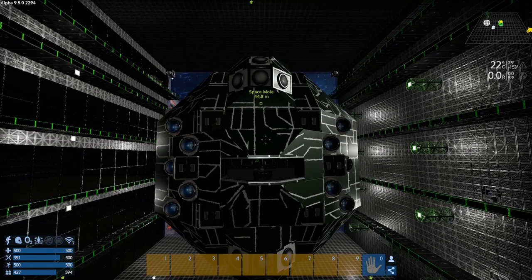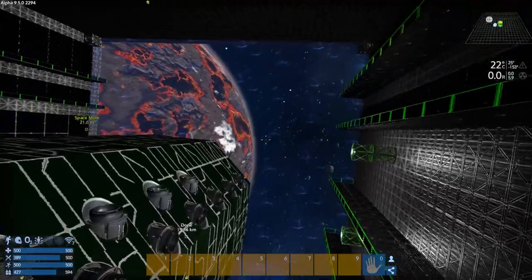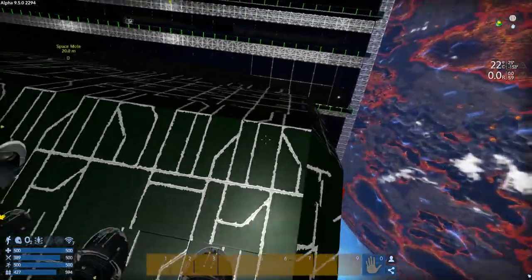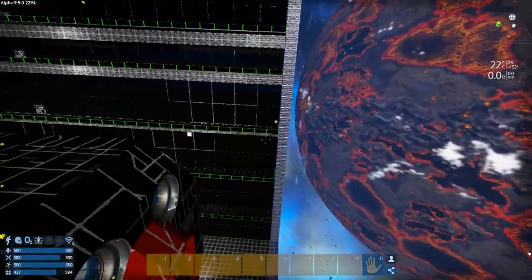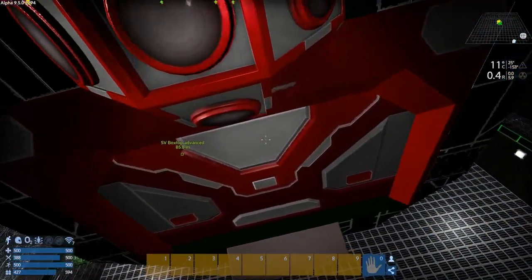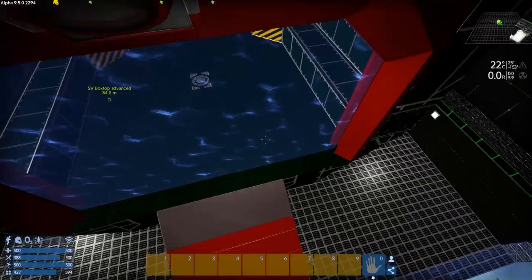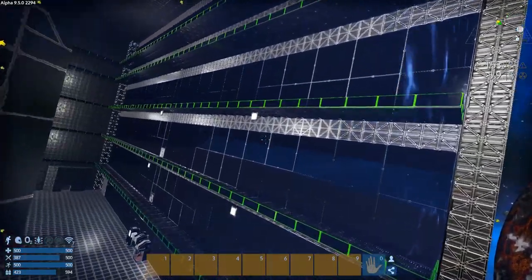Hey GTA fans, welcome back to another episode of Empyrean Galactic Survival. This is your host Zealot, and we're here today doing the Alpha 9 series out in space in my space hangar. The CV miner is complete and I've named it the Space Mole — yes, the Space Mole — and it sticks its tongue out at you when you get too close. I still think that's awesome.